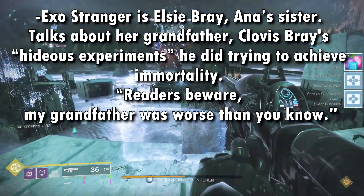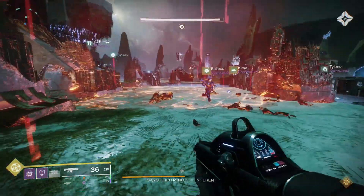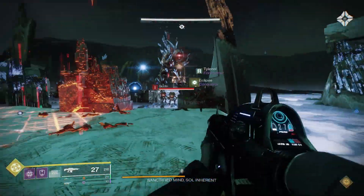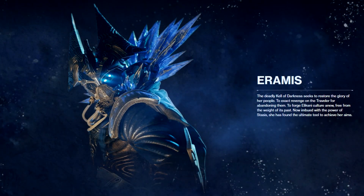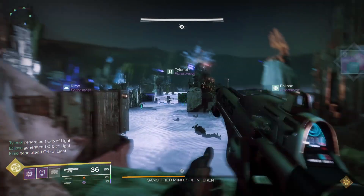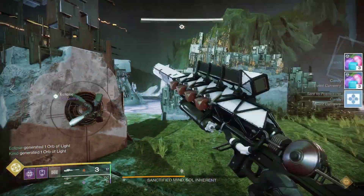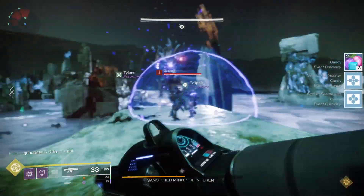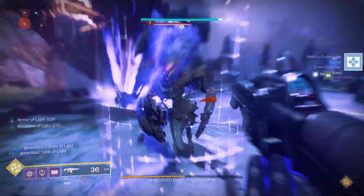It says, quote, 'readers beware, my grandfather was worse than you know.' There's a theory that the Raid boss potentially — and this is just a theory — is not Aramis but rather an Exo version of Clovis Bray, because he's gone evil and crazy. That would make sense if the Raid is the Deep Stone Crypt, which is very associated with the Brays and Exos — it's all coming together.